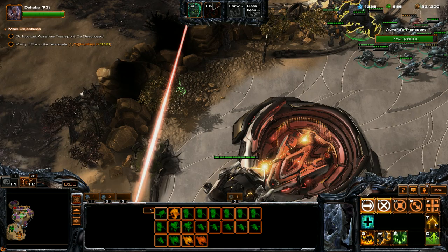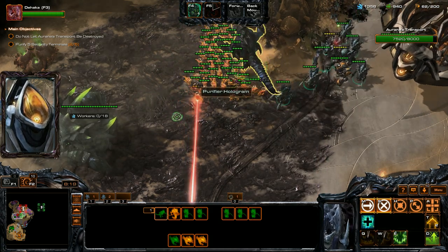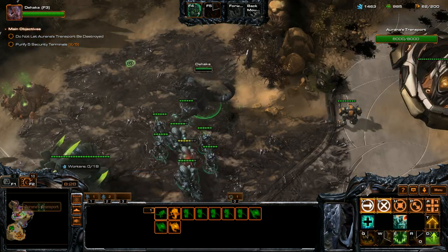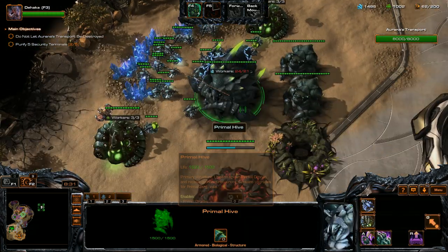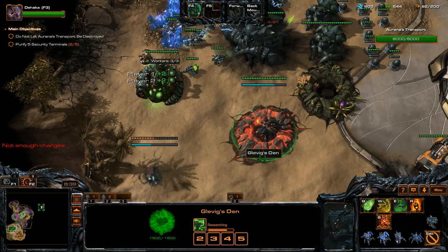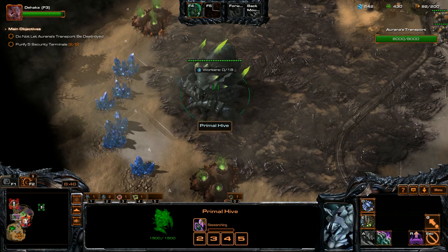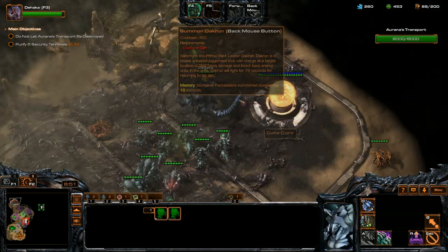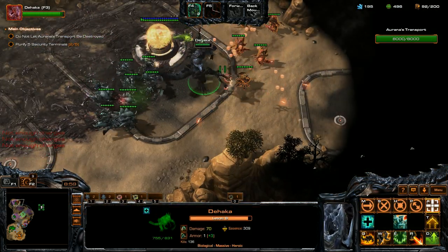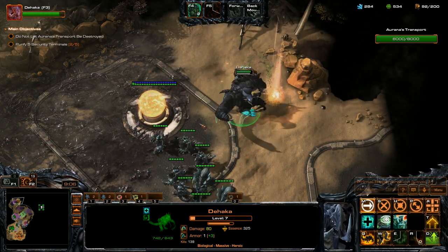We're going to be using the Ultralisk and the Tyrannosaurs. We'll use Intimidating Roar, use our Leap ability. We're going to get Chitinous Plating and Scorching Breath, and use that on Exemplars here. Now we're going to clear out the bonus objective area. We'll get some more Hydralis, get them in hotkeys, and we're going to get Attack Level 2. Start rallying all of our units down to our expansion. We'll use Scorching Breath, and get Keen Senses so we can attack cloaked units. We're going to get this Data Core in just a second.